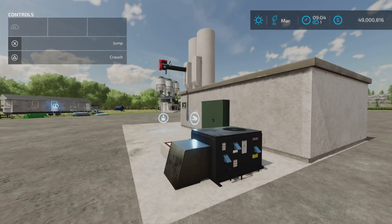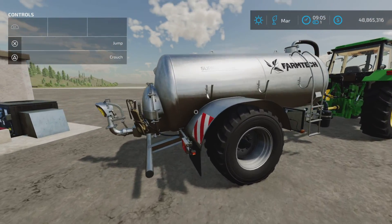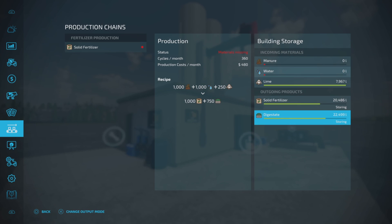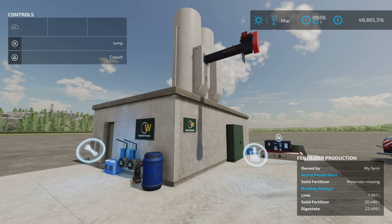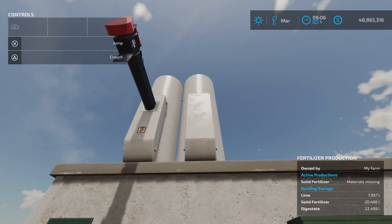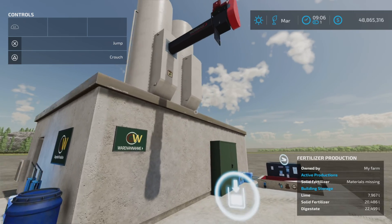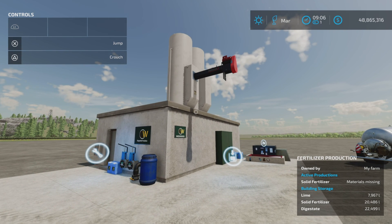I don't see it — I think it's going to need an update. I have the base game slurry tank here that does take digestate, but no trigger appears. The solution is: you can set the digestate to sell directly, or distribute if you have somewhere for it to go, and it will automatically sell. However, if you want to use it as fertilizer yourself, there is no output pipe for digestate visible, so I'm going to say it needs an update. You can sell it directly, but that limits the advantage of the mod.